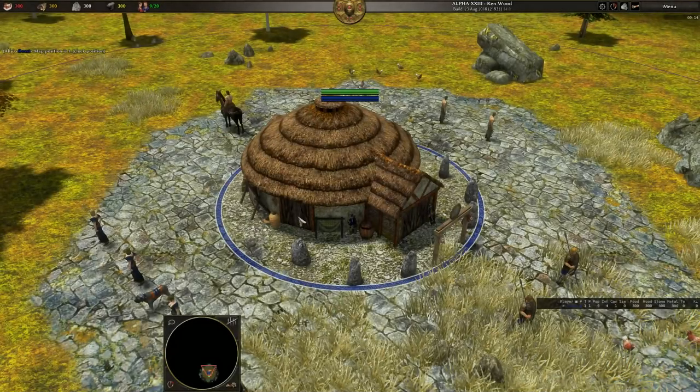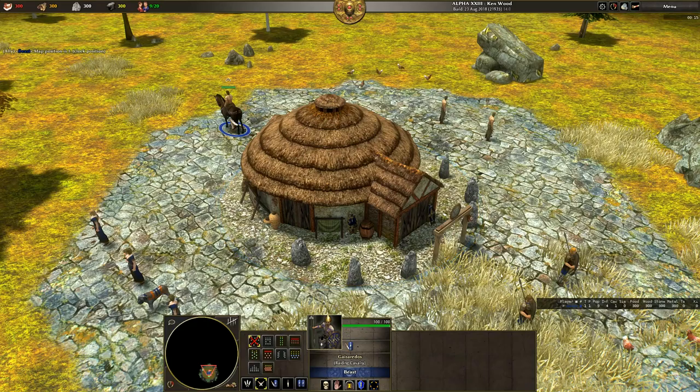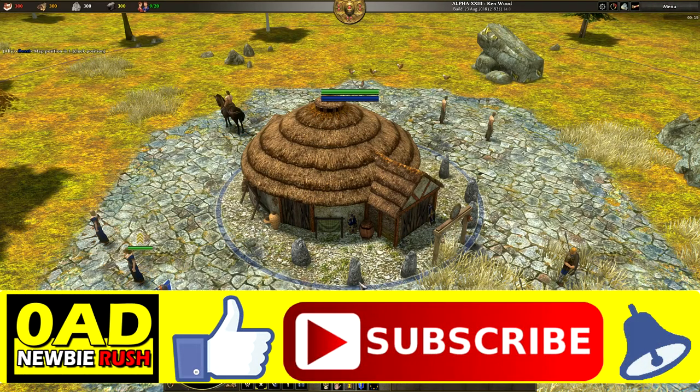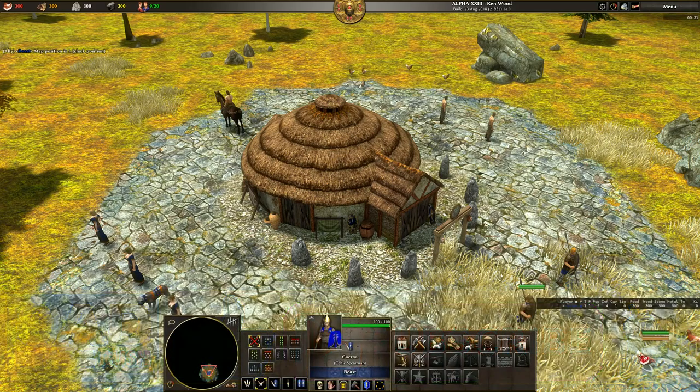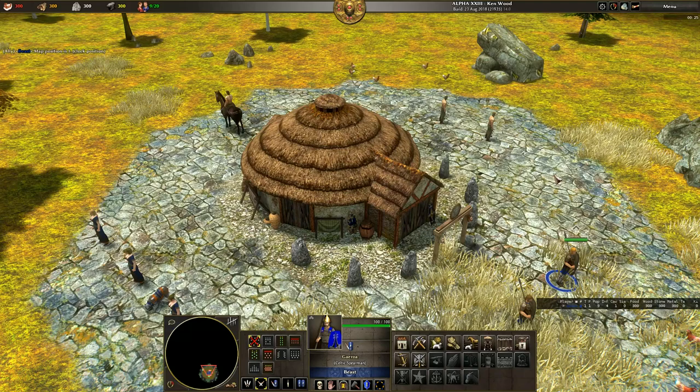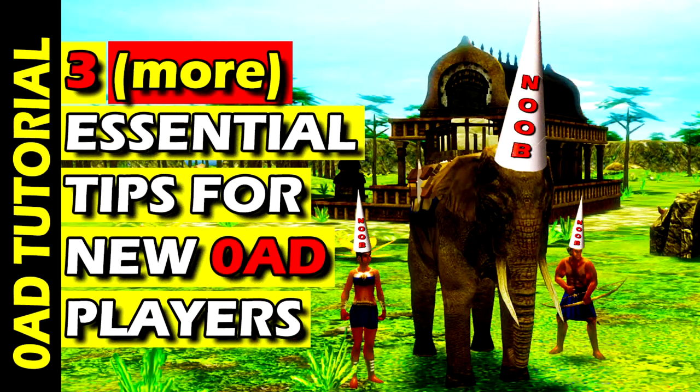Greetings YouTube, welcome to Zero AD Newbie Rush, I'm Jim Cogan. In my previous tutorial we looked at improving your key Zero AD skills: making multiple units, rallying points and using control groups. If you haven't seen that, a link should be appearing on the screen right now. But if you're ready to move on, here are three more essential tips for new Zero AD players.